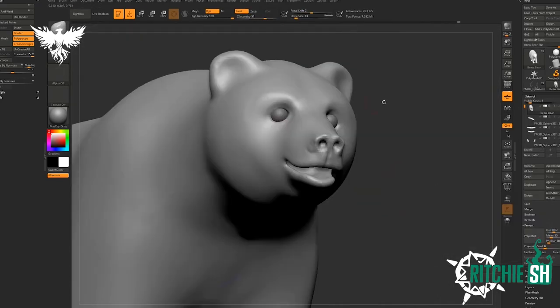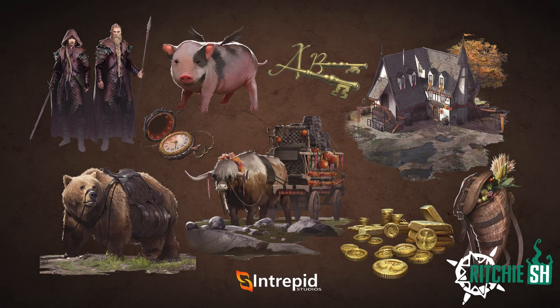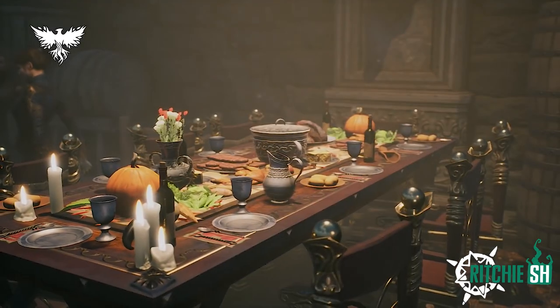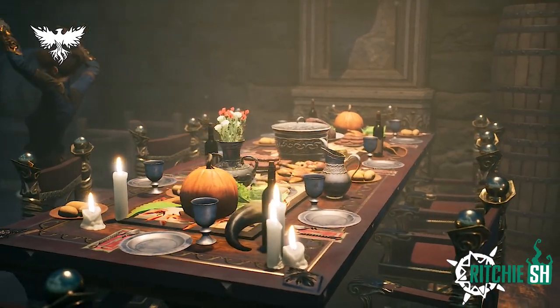Earlier this month the November Cosmetics Bounties of the Verdant Keeper were revealed, and in this reveal we got a new look at a mount called the Brewbear. This mount is a large brown bear with kegs strapped to the side of it, and Intrepid has now given us a look at some gameplay of this mount along with the lore behind it.